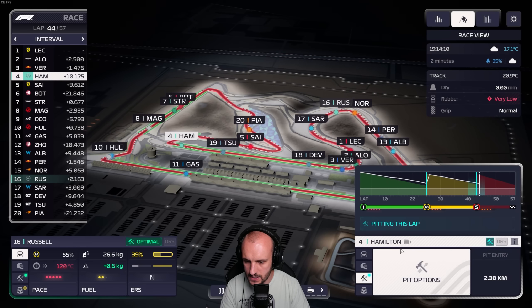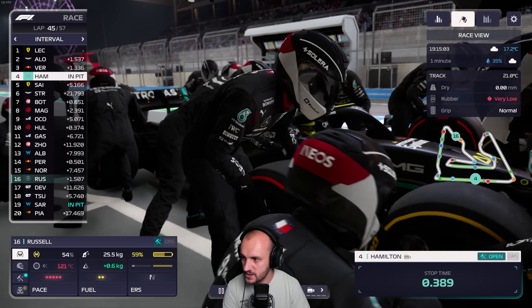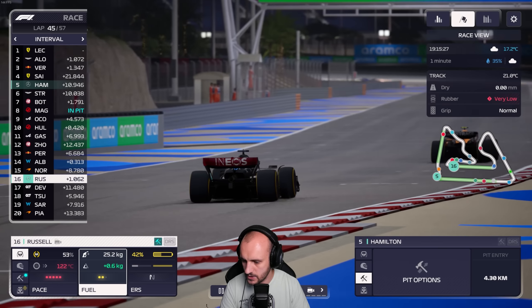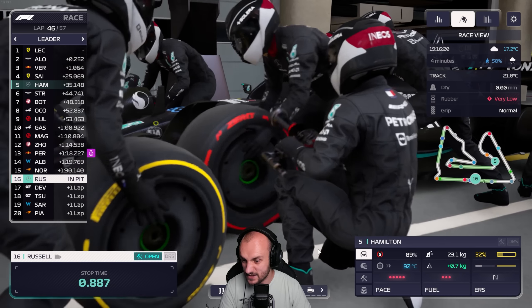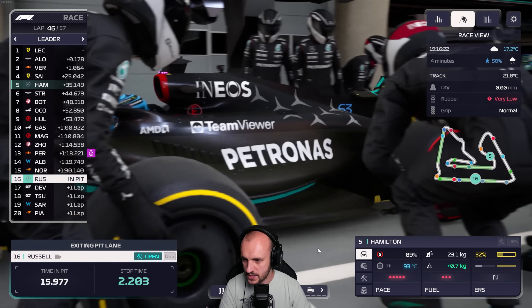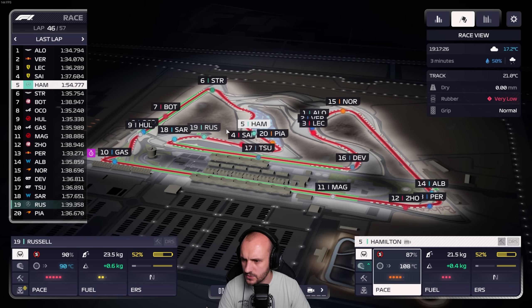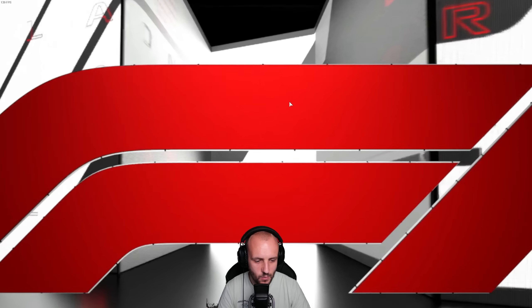Yeah, we'll go softs this lap. Hamilton started fourth - he's going to finish the race fourth. Sainz is closing in though, let's see what Sainz does. How's George getting on? George is going to box this lap as well, once again for softs. I think this is the right strategy. Russell's just had a muddy race and Hamilton's just had no pace. Yellow flag - is that George? Of course it was. George is having one of the worst races in the world.